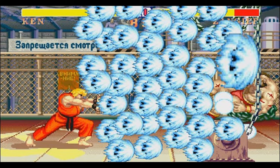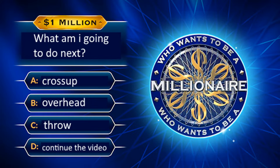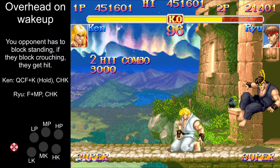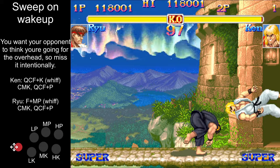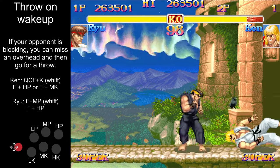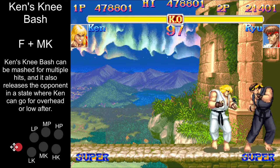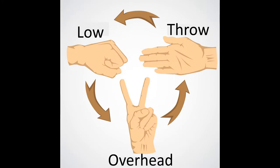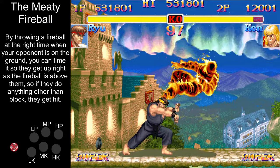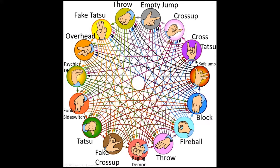Your main game plan is either to keep your opponent out or to find a knockdown. And if you knock the opponent down and they want to block, you can put them into a guessing game. You either want to do overhead, sweep, or throw. Worth mentioning here is Ken's medium kick throw. It's like rock-paper-scissors. You can also do a meaty fireball. On top of all of the knockdown shenanigans, jumping adds a whole new dimension to this, but I won't go in-depth about that — you'll have to figure that out on your own, or read about it.